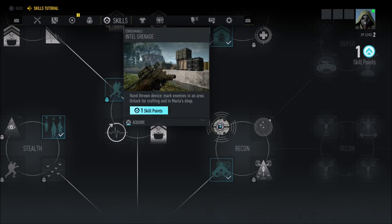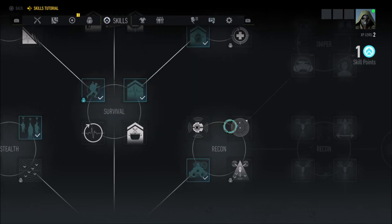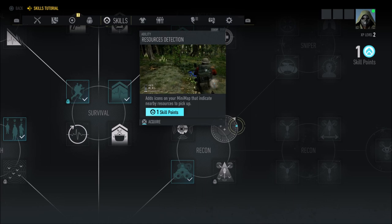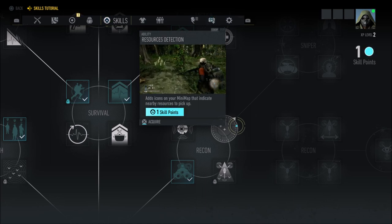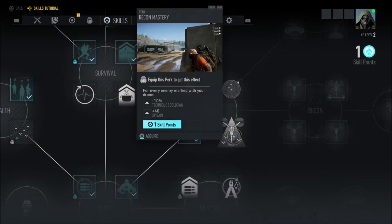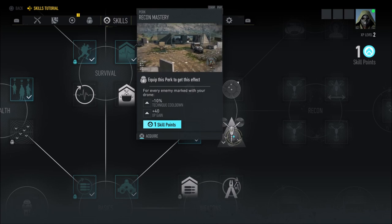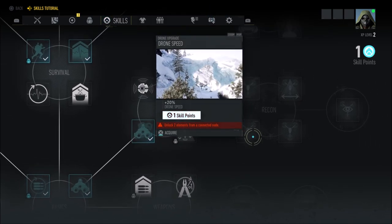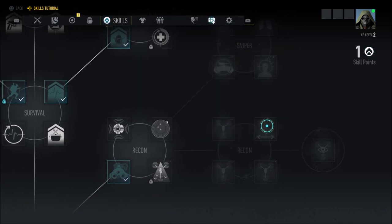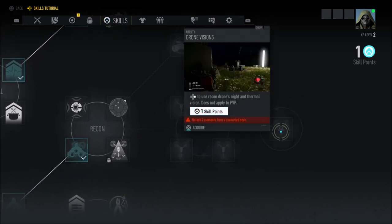Over in Recon you have thermal vision, and an intel grenade — a hand-thrown device that marks enemies in an area, unlocked for crafting in Maria's shop. Resources Detection adds icons on your mini-map indicating nearby resources to pick up, which is extremely helpful for crafting. Recon Mastery gives minus 10% technique cooldown and plus 40% XP gain every time you mark an enemy with your drone. Further into Recon we have drone speed, drone range, drone marked area, drone cooldown, and finally drone vision to use recon drones in night and thermal vision — though this does not apply to PvP.